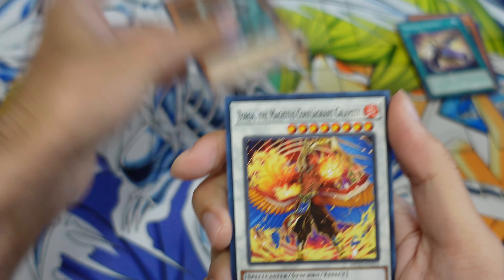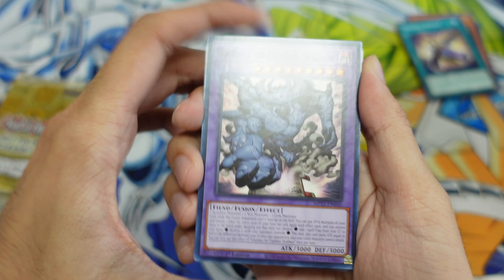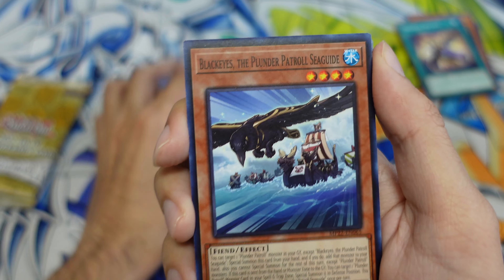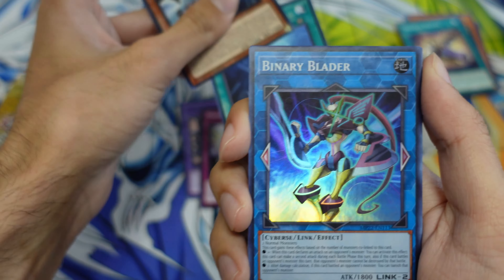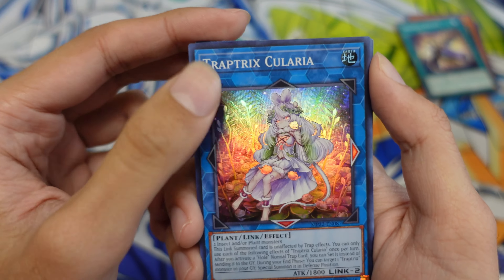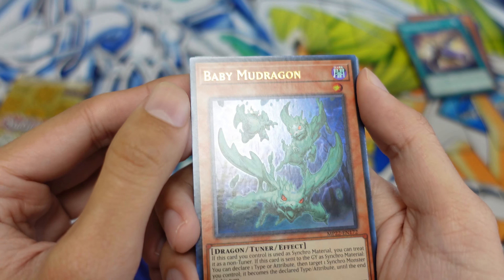Pack two — we have a Fabled Marcosia, I also have this card, I think it was an ultra rare prior so a common print here, nothing wrong with that. Star Mine, Magicky Unlocking trap card, Black Eyes, Plunder Patrol Sea Guide, Ruxian Special, Magicky World rare, Binary Blader super, Trap Tricks super, and next is our ultra — Branded Bond. One more ultra after this.